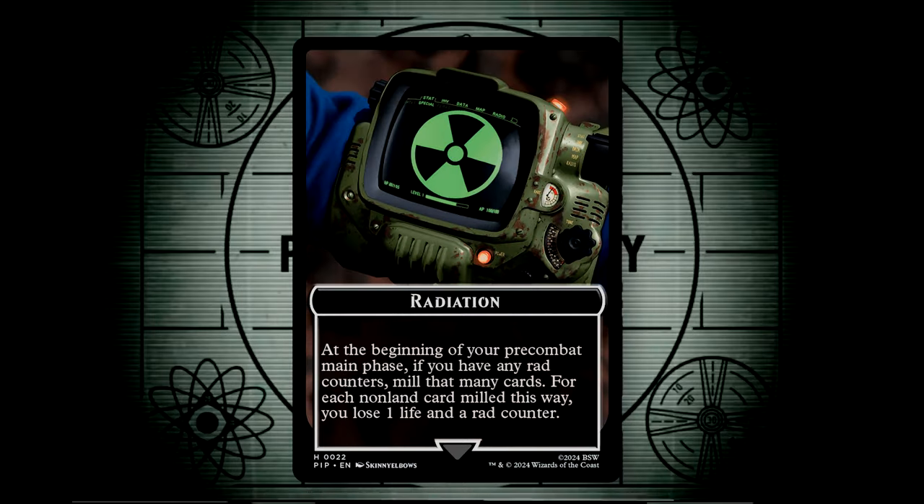Radiation counters, or rad counters, are a rad new mechanic first introduced in the Fallout set, and are similar to poison and experience counters in that they go onto the player themselves rather than on their creatures. Rad counters have an ability that triggers during the pre-combat main phase, and they mill the player with them equal to the number of rad counters on them. For each non-land card milled during that process, that player loses one life and then loses one rad counter. This creates a bit of a mill cycle that comes and goes as players gain and lose rad counters.